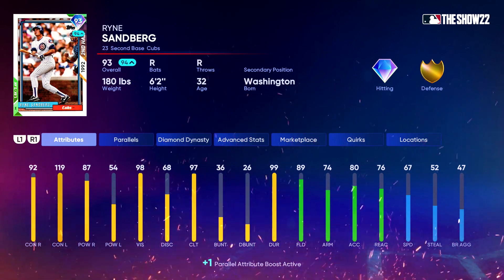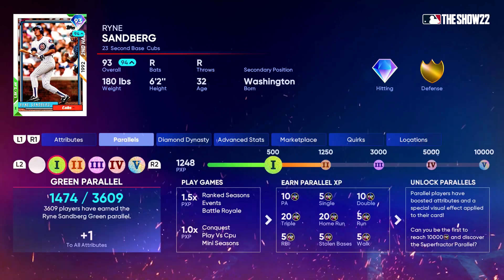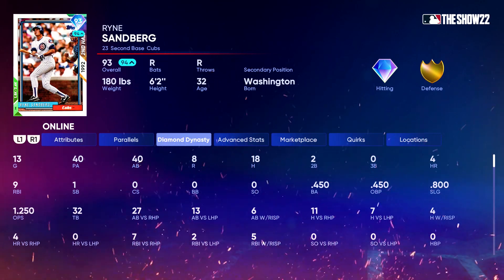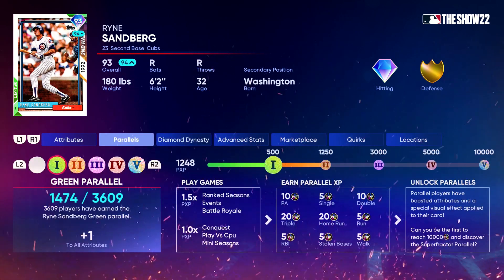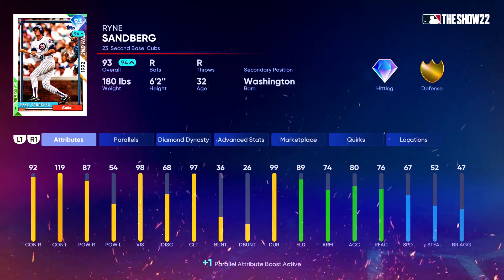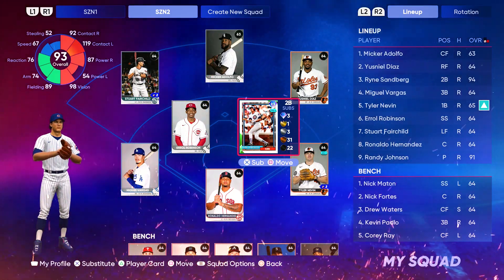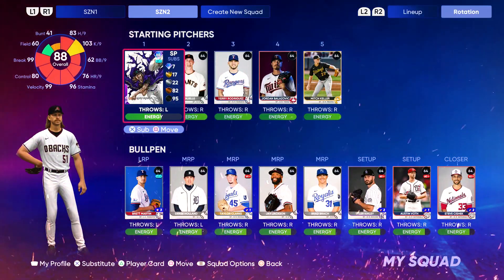I was leaning towards Lubob because of the defensive speed in the outfield, but you guys commented away on that last Pack Squads video. And I think you're right — Sandberg batted 450 and was destroying the ball on Hall of Fame. He had two multi-homer games, one on All-Star, in 13 games total, just ripping the laces off the ball. He's got good hitting stats that will play well on Hall of Fame difficulty.